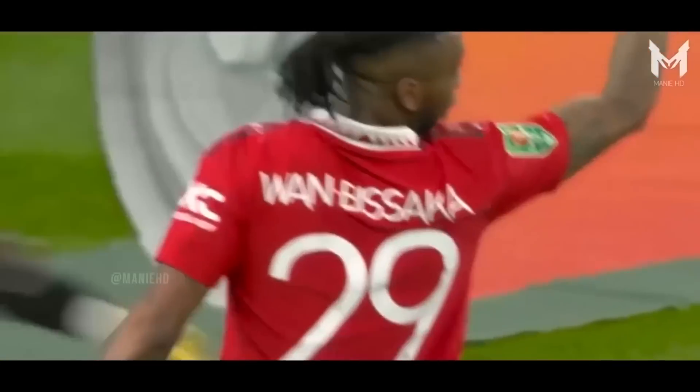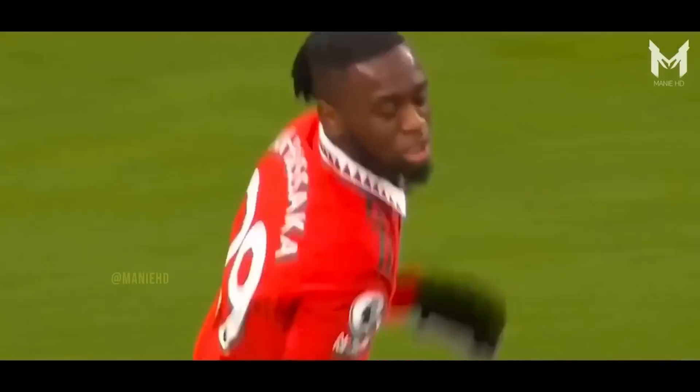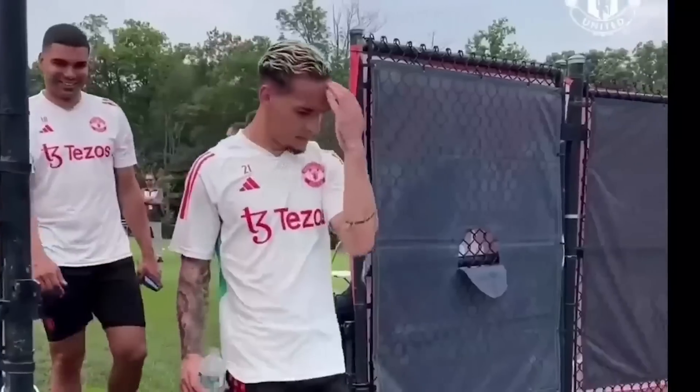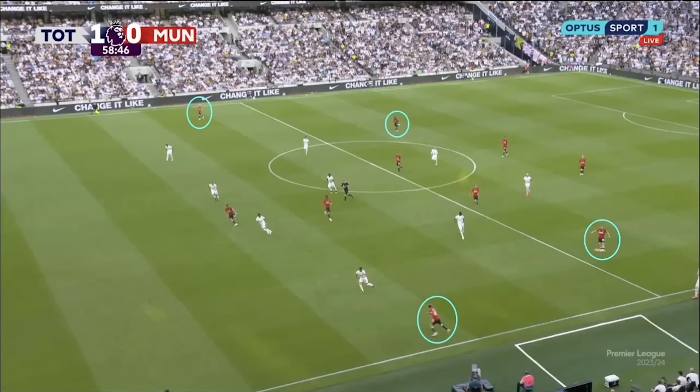Ten Hag has a major issue with his fullbacks and his wingers, and that problem is that none of the fullbacks or wingers at his disposal are compatible when playing together in the system that Ten Hag wants to play. If you look at the two fullbacks and the two wingers from the opening two games, you can see the problem. Neither Short nor Wan-Bissaka are capable of inverting infield and playing alongside Casemiro, and so have to take up these wider positions on the flanks.